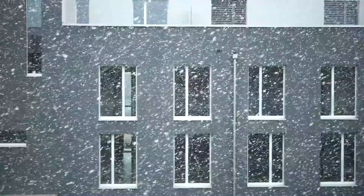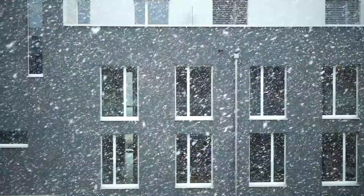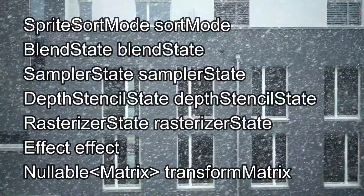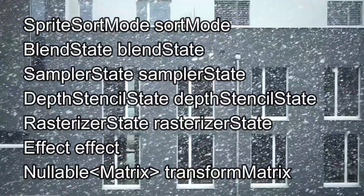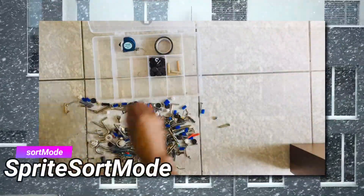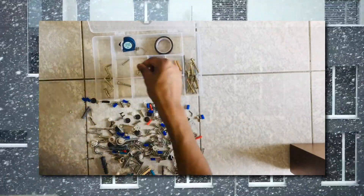The goal of this video, and the next, is to get you familiar with them. What options you enable in your Begin method will have a huge impact on how your draws are handled. Here are all the optional parameters listed out — we will go over each individually. The first optional parameter is Sprite Sort Mode. By default it will be Deferred, and for most applications that is probably the best option.